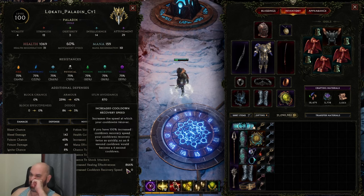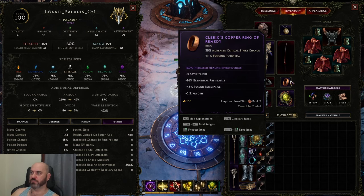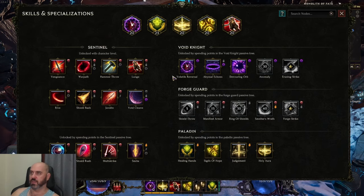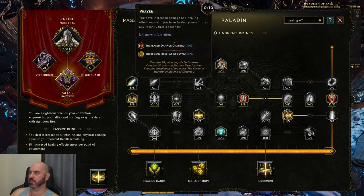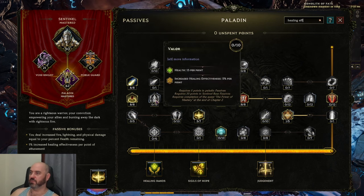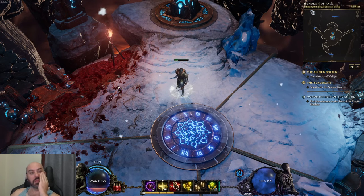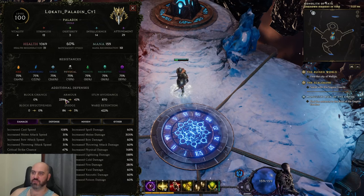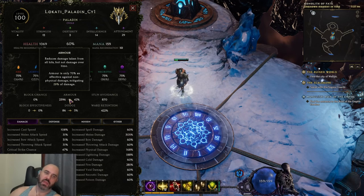You're going to need about 700% healing effectiveness. The majority of this comes from jewelry - some on your ring, some on your amulet, and you can get some on your relic. We also have healing effectiveness from the passive tree with several healing effectiveness nodes available, including one you can take if you're a little low on skill points early on. You need about 700% healing effectiveness. You're also going to want close to 2k armor for a good base of damage reduction. Once you've got that, you're good to start running the build and pushing corruption.